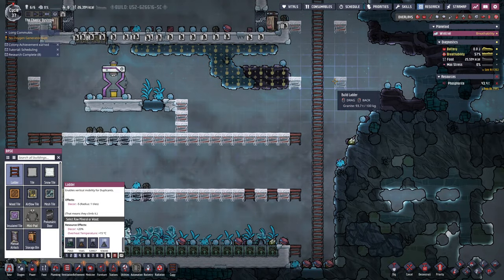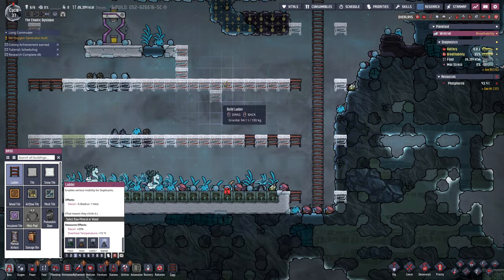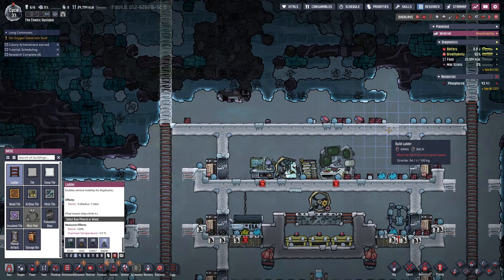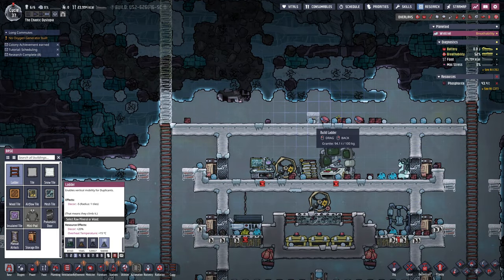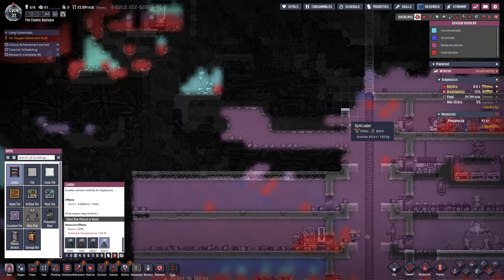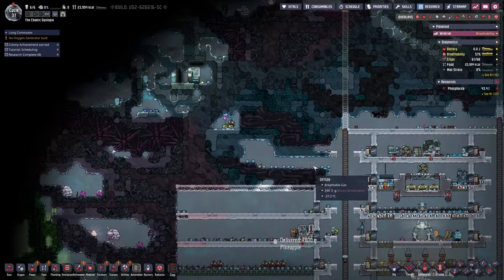So bad at single clicking these things. There we go. Let's get rid of the wood ladders once and for all. What are we doing with oxygen? Oxygen is dire right now.